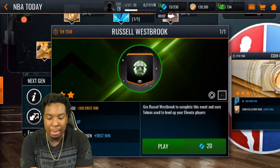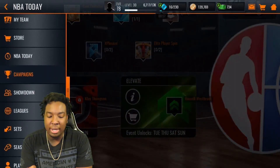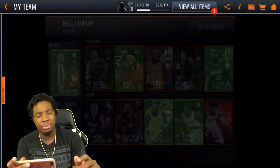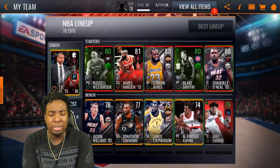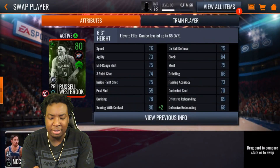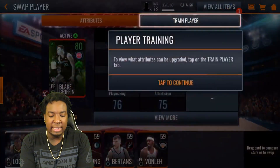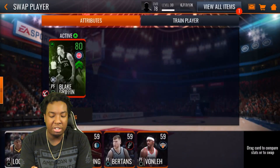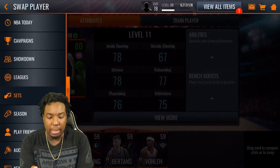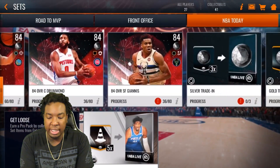They did drop the Elevate events but I'm not really focused on Elevate right now since I already got my Russell Westbrook and Blake Griffin up to elites. Their stats really aren't that great - this guy's an 80 overall but most of his stats are just 80. I have been currently grinding Next Gen though.